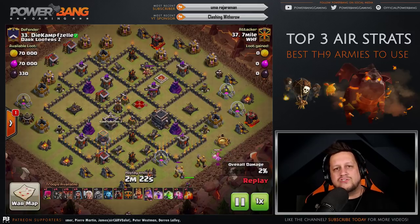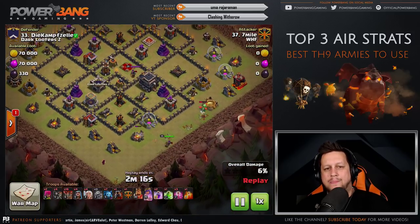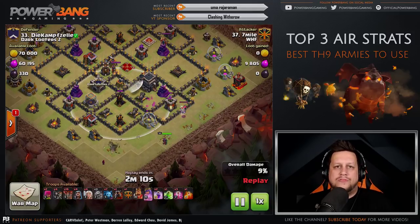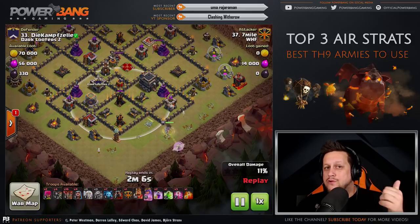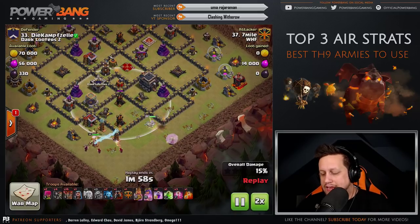Seven Mile going in with the same style of strategy. Four healers for the Queen Charge portion, four Wall Breakers as well. Two air defenses are given up for a lot of value here. One thing you can do with this charge is incorporate a Jump Spell — not just for your kill squad, but for your Queen. Watch the amount of wreckage a properly placed and properly timed Jump Spell can do.